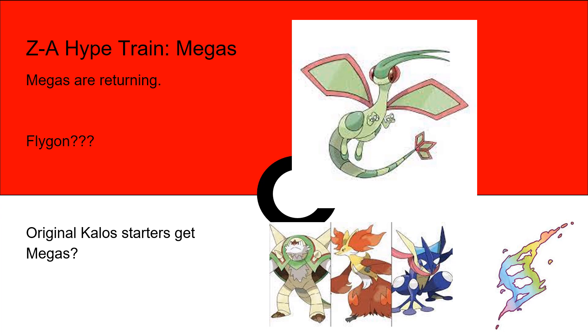Everybody is immediately pointing towards Flygon, the Pokemon everybody thinks has been wronged in the past for not receiving a Mega, but there are other Pokemon that could receive them as well. Dragonite is a likely candidate, considering Tyranitar, Metagross, and Garchomp all got one — so why wouldn't Dragonite? Also, basically most Gen 5 Pokemon didn't get Megas; the only one that did was Audino, so it's possible we'll see some Gen 5 Megas in this Legends game.